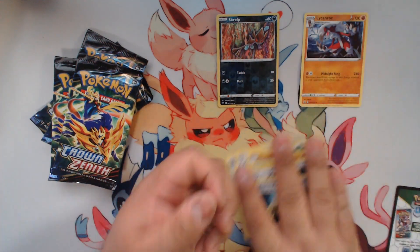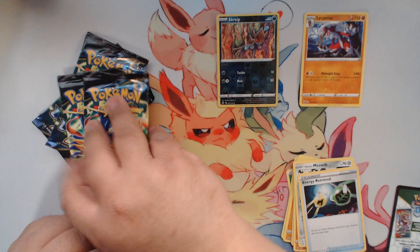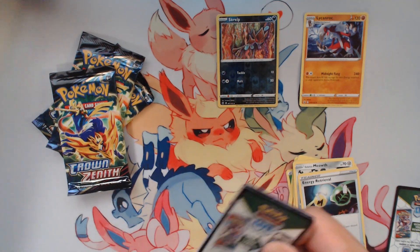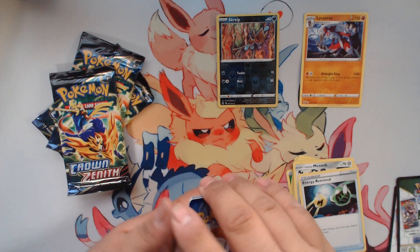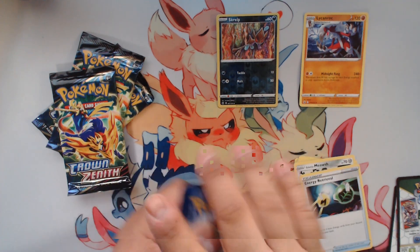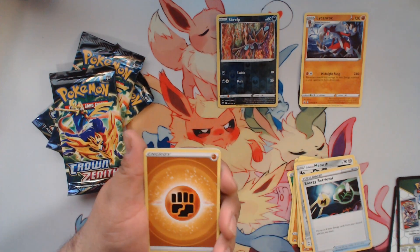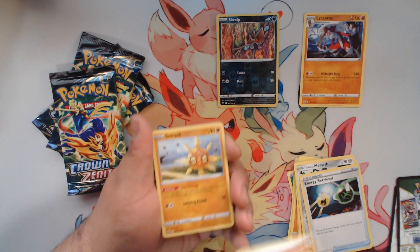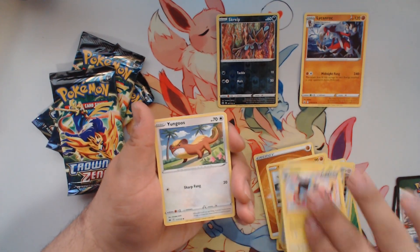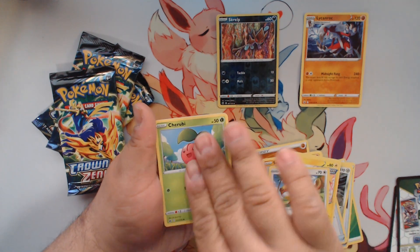Ooh, it's not starting off strong it seems like. But you never know — last pack of magics usually work. Usually. Two, four. We've got a fighting energy, a Soul Rock, a Lost Vacuum, Luxray, Goose, Tree B.